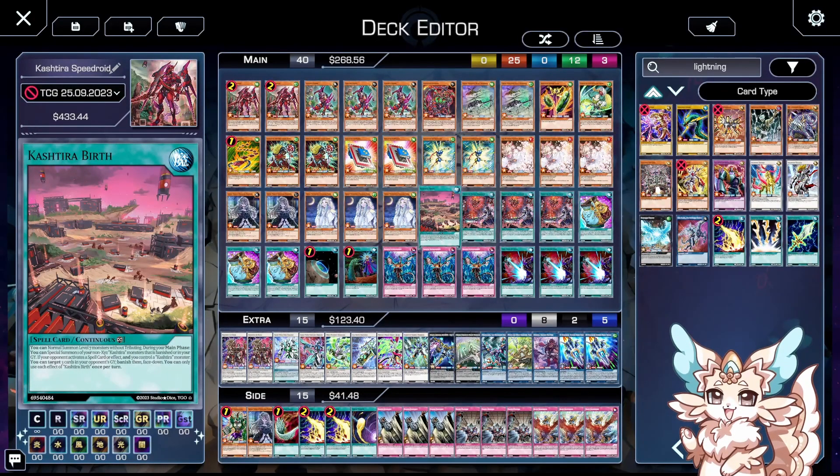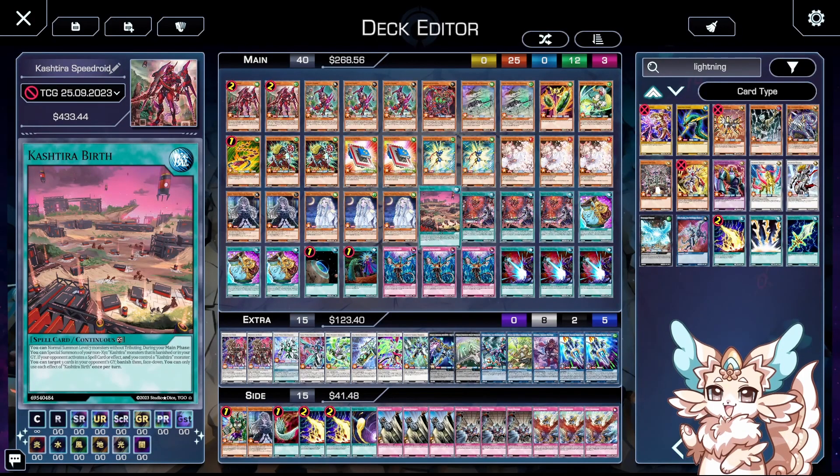You're seeing that instead of playing Droll we're playing Ghost Mourner in this list compared to the German Nationals, but this is pretty much just the same deck. Let me give a quick rundown of everything that's happening.